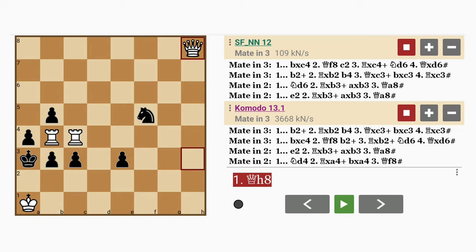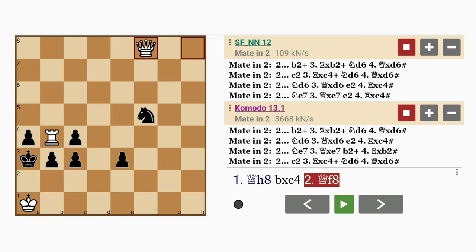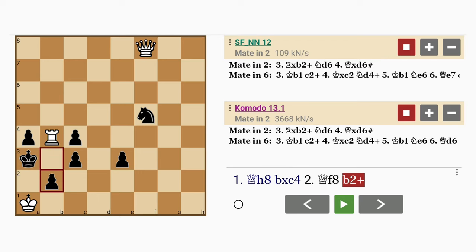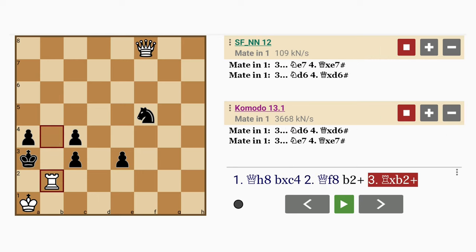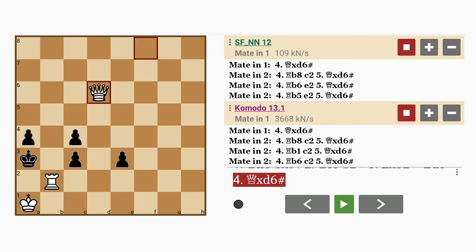Let's say black does the obvious thing — white decided not even to capture the knight on f5, so black just captures this quote-unquote free rook. What does white do now? Queen to f8. Now we saw something similar earlier on. If b2, rook captures b2, discovered check — the knight can intervene on either e7 or d6, and queen recaptures with mate on the fourth move.